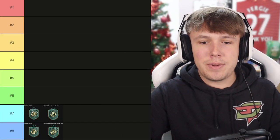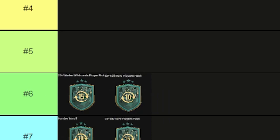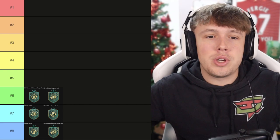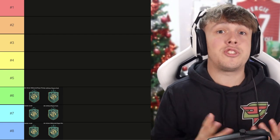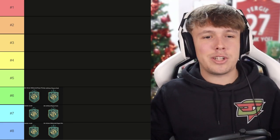Coming in at number 6, we've got the 85-plus Winter Wildcard player pick combined with the 83 times 25. I think the 83 times 25 is very good — one of the best ones you can get from these. The player pick is all right, it's not the best but not the worst. You are gambling a lot; we don't fully know what cards are even out yet. So in my opinion not the best thing to take, but number 6 isn't too bad.